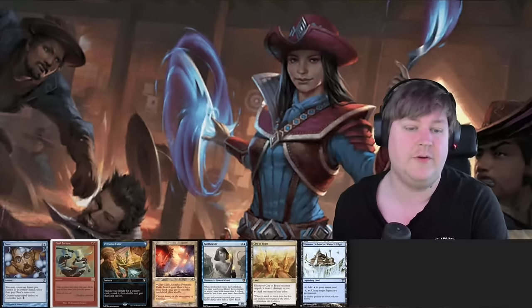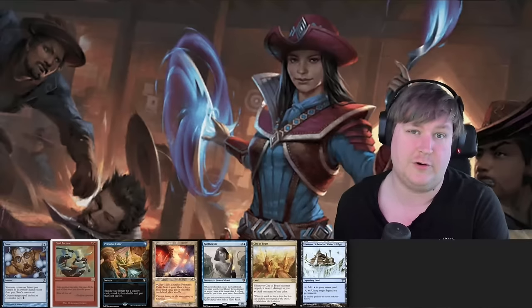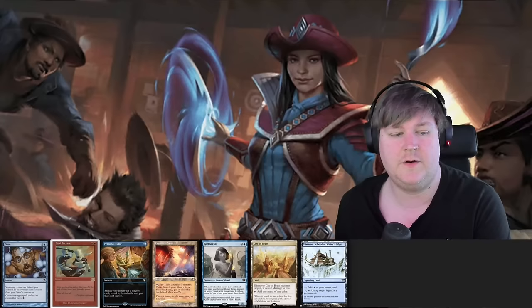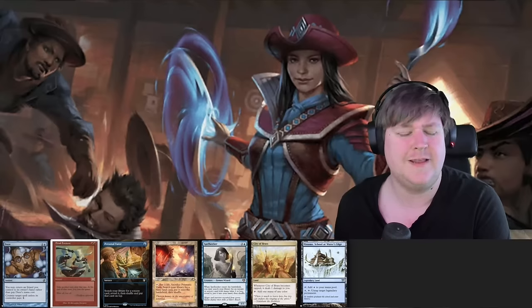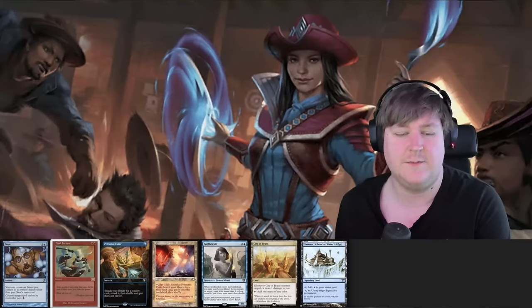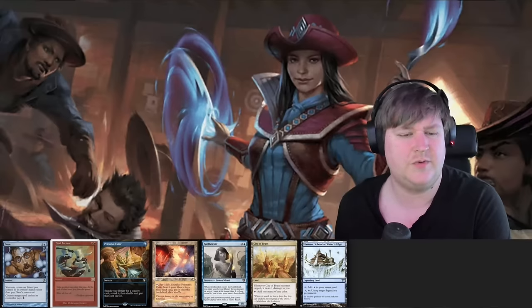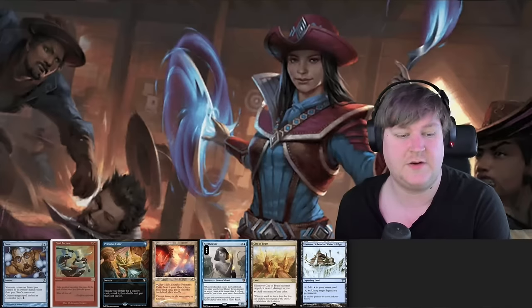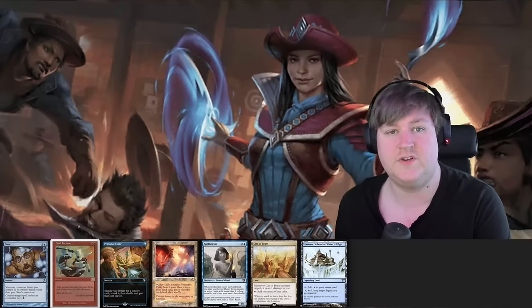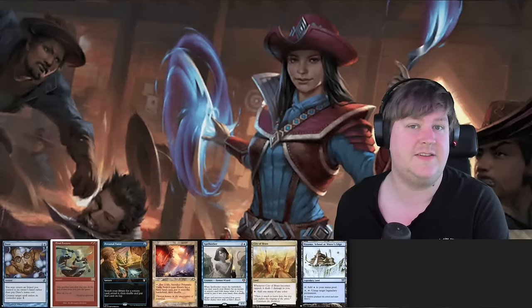This hand is similar. We do have more colored mana here, but there would be like a Personal Tutor turn one and I don't really know what we would find. There's not really anything I want to cast on two. The best thing would be Jeska's Will or a combo piece, but that's still just a turn three commander or turn three Spellseeker — probably commander — and then turn four try to go off. That's just not good enough either. So let's go to six.